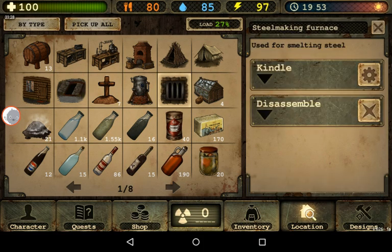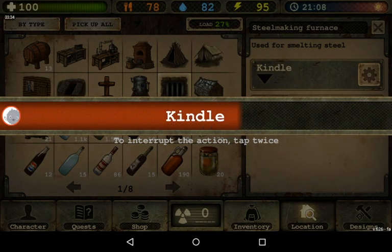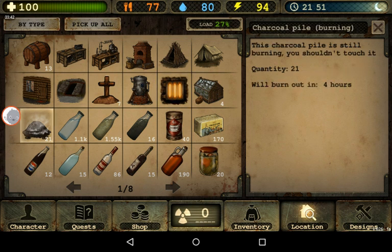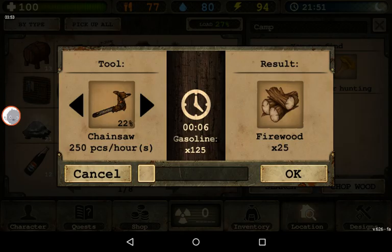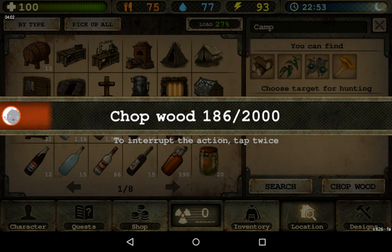The steel process takes three days. I have some charcoal piles burning. I'm not saving resources anymore — I'm using the chainsaw, going chopping wood. It's like ten thousand gasoline units for two thousand wood, which is a very nice trade. I've collected like six hundred thousand gasoline units, so I don't have to save any resources.